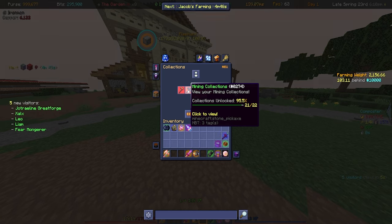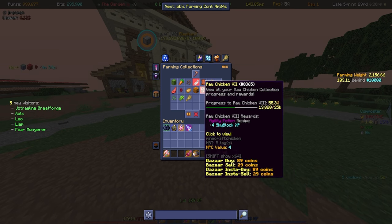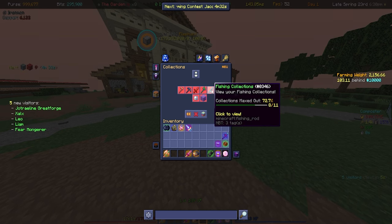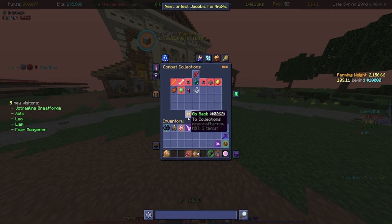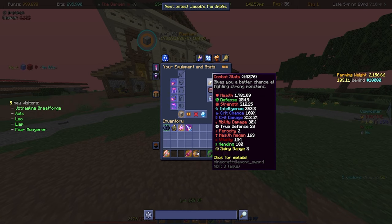The outstanding mining collection is Red Sand — that's pretty much all that's left there, which is interesting. Maybe maxing out all the collections is a cool video idea — that's definitely opened up an idea for me and we can look towards that in the future. The farming ones that are missing are things like Rabbit, Pork Chop, Chicken, and Feather, so we can look into doing those for sure. Now let me take off my armor so you can see my genuine combat stats.